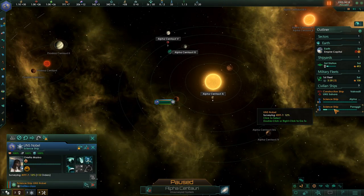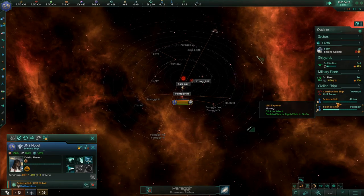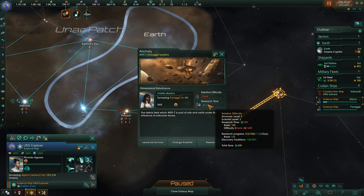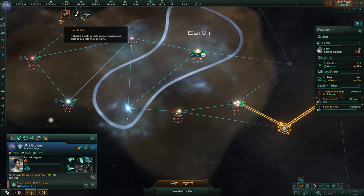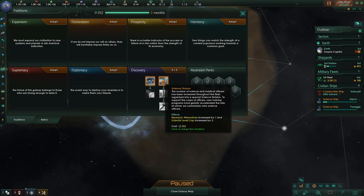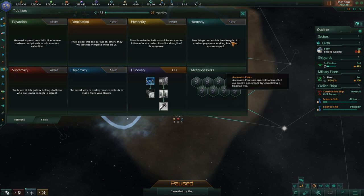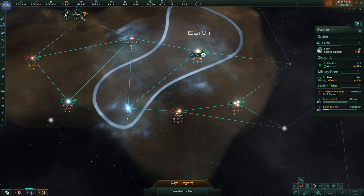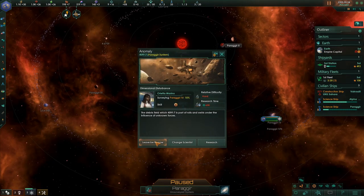What are you guys doing over here? Oh my goodness, you have so much to look at. An anomaly — let's save that for later, leave it be for now. Oh, tradition! Survey — that'd be good. Yeah, that seems like a good idea right now. We're trying to search for things as fast as possible. Found another anomaly — leave it be for now.